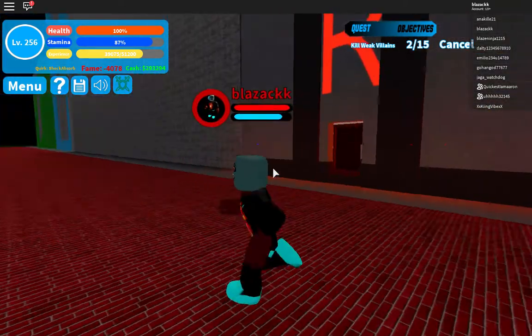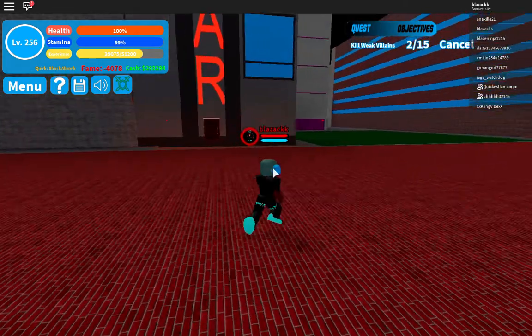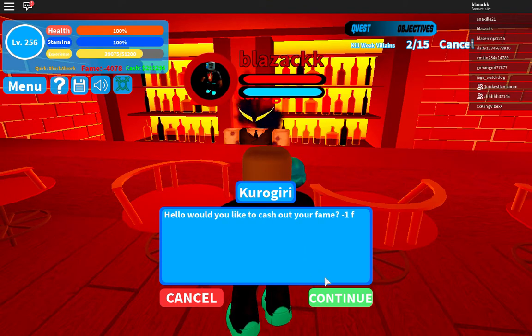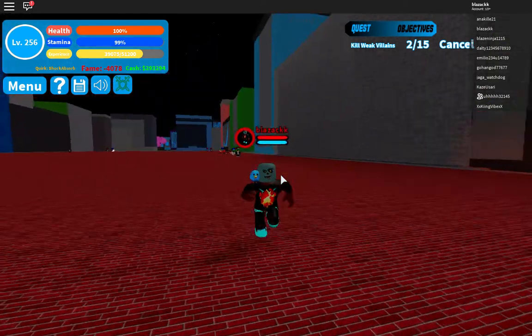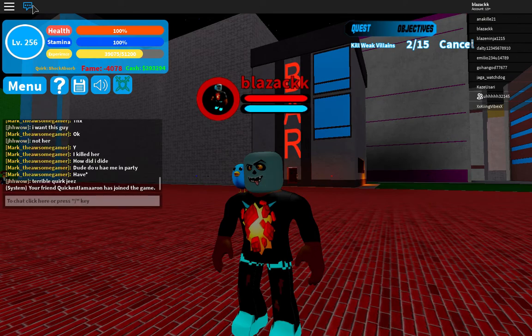You come to the bar — like in the anime where all the villains meet up. Get inside and click on the guy there. He'll talk to you. For every negative or positive fame point, you get one cash — so one fame equals one cash. Just click on that guy and you gain money. Right now I have to wait 55 minutes because I already did it, so I'm not going to wait.